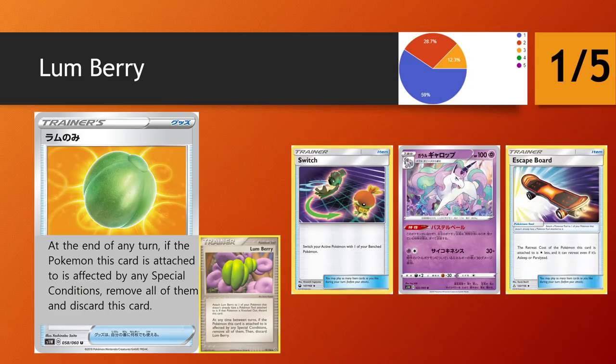Lumberry is a reprint — at the end of any turn, if the Pokemon this card is attached to is affected by a special condition, remove all special conditions and discard this card. Special conditions aren't really rife in the format right now; even if they were, we have Skateboard, Switch, and even a Galarian Rapidash in this set which will be stronger than Lumberry. We have such good tools right now — Fine Band, Giant Charm, Lucky Egg — far more impactful than Lumberry ever will be. It's outclassed by regular switch effects, so it's a 1-star.